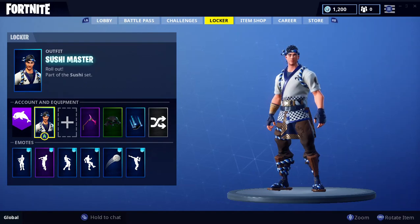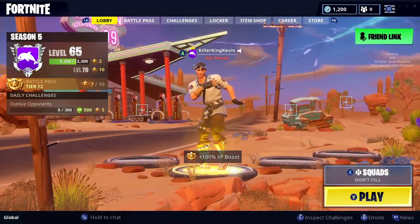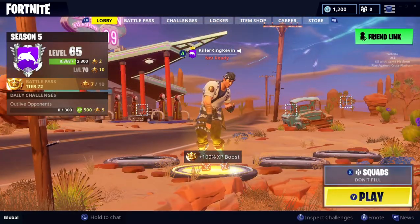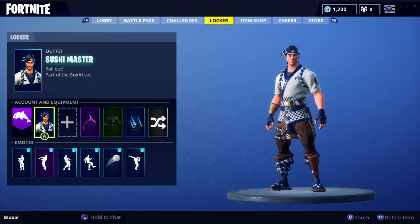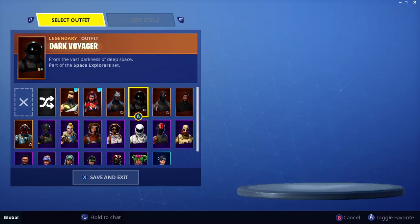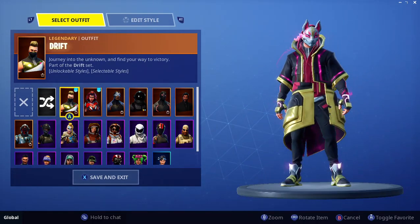Hey guys, it's Clicking Kevin. Right here I have the Sushi Master skin, so I'll go in the lobby. The skin is pretty much glitched — it's like the Drift skin — it's right out there, so it's glitched right here. I don't know why it's glitched like that.